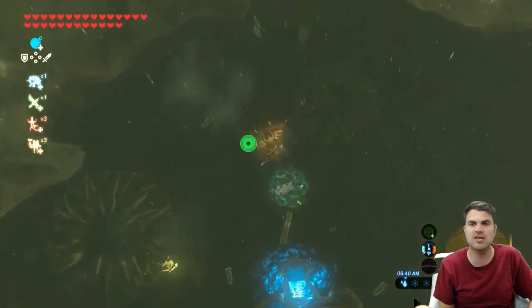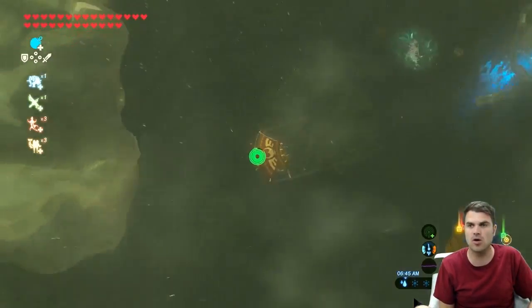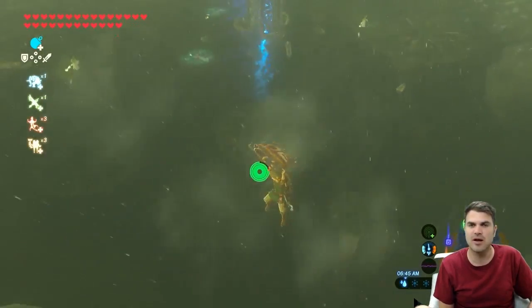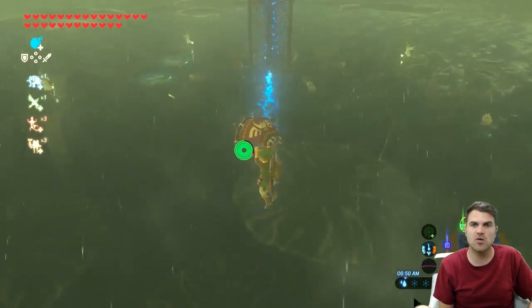I absolutely hated the Ridgeland Tower when I was first playing Zelda Breath of the Wild. This was the hardest tower, hands down, just because of how much lightning came through here and how the Wizrobes could get you from just about anywhere. It was absolutely ridiculous — I could not figure out how to beat these guys for so long. But in this case, we actually want the lightning storms, so let's do this.